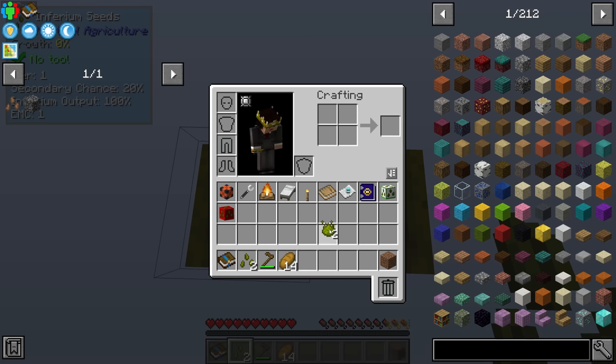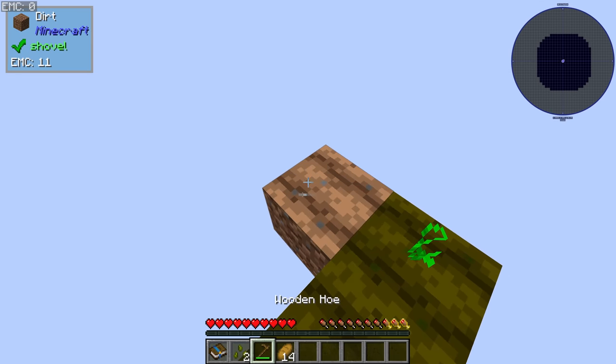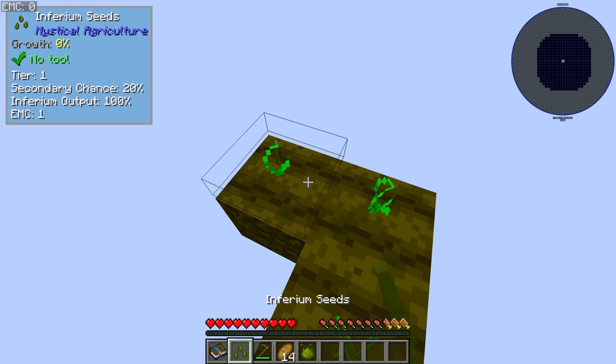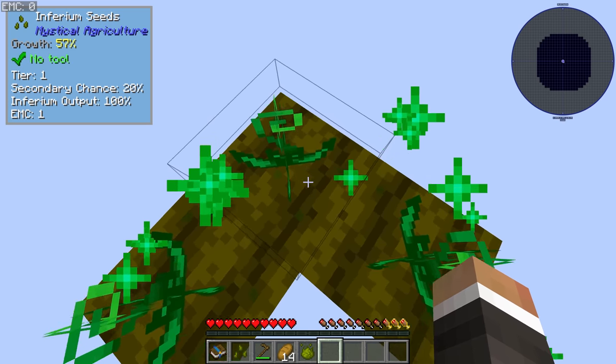We got two more Inferium seeds, so we can make yet another piece of dirt, place that down, hoe it, apply Inferium essence, and plant the seed. We can keep going until we have just a ton of Inferium essence.